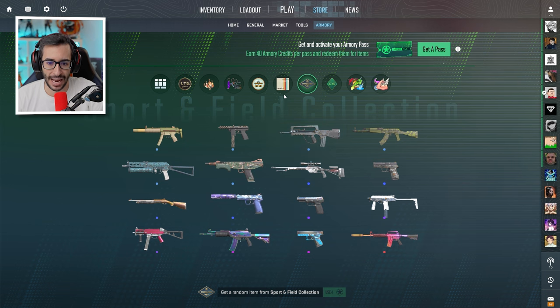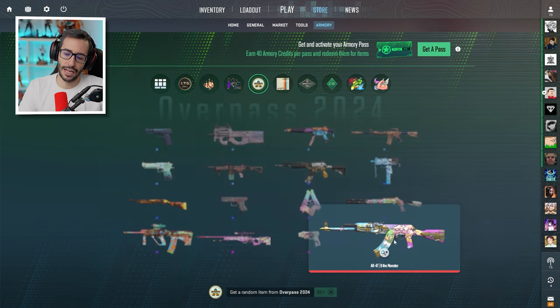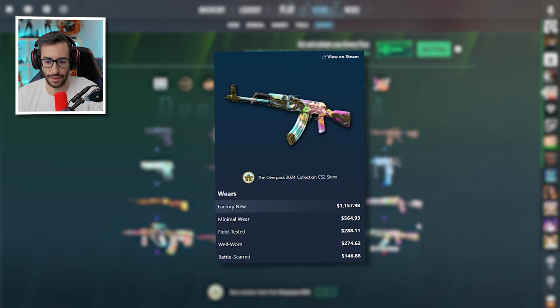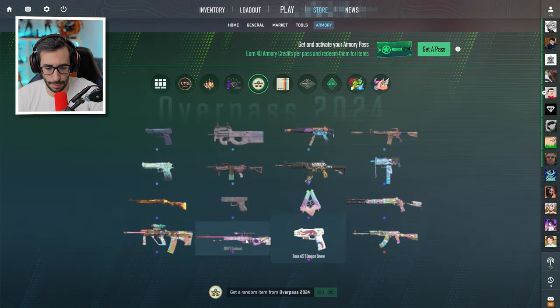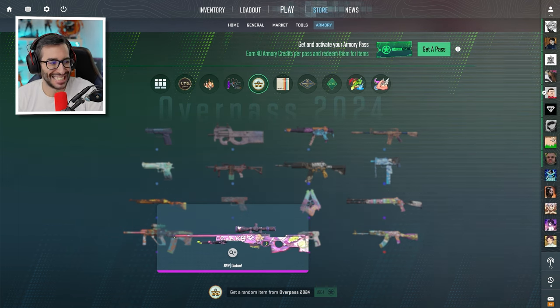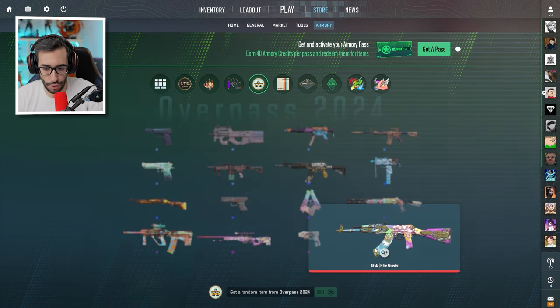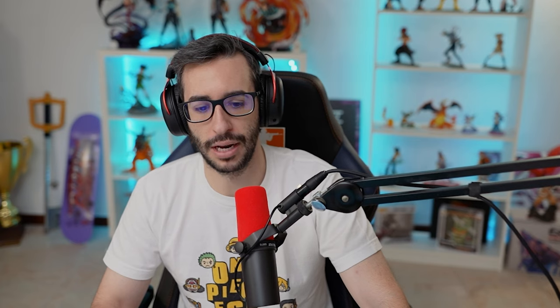Now let's move to the AK. It's a weapon sitting at 1,200 euros Factory New and it's a collection that is much better than the M4-1S Fade. Also the fillers are better — if you get Factory New, we're talking weapons between 120 euros (the CZ) and 300 euros (the AWP). So both for getting the AK and the fillers — the roses in this case — it's a much more profitable collection.